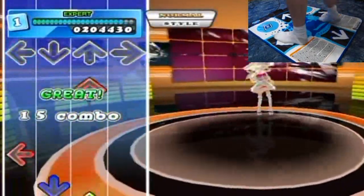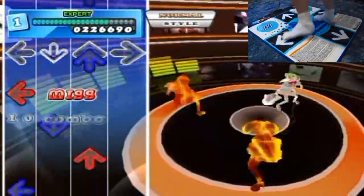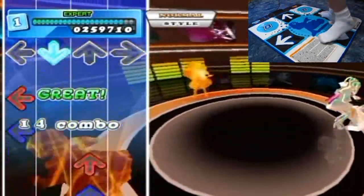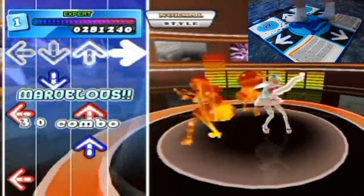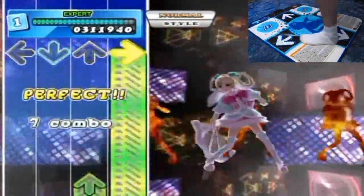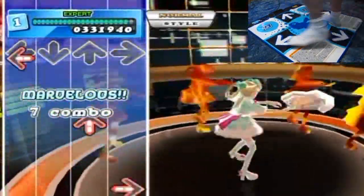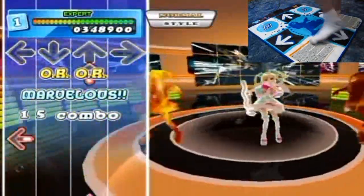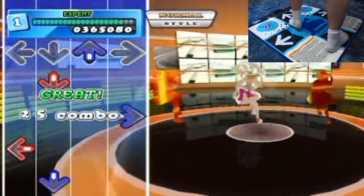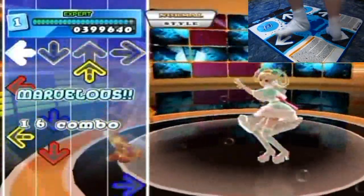One tip: never ever touch the center. Try alternating feet as you go — it'll save you a lot of energy and give you more speed. You want to start off on the right foot so that you alternate left-right-left-right or right-left-right-left to complete patterns without getting your legs tangled up. Sometimes you have to double-step, which means hitting two arrows with the same foot in a row, which isn't ideal.